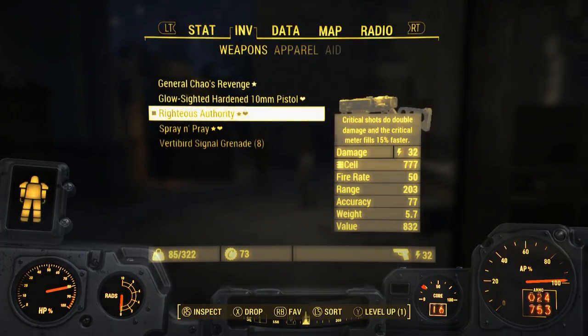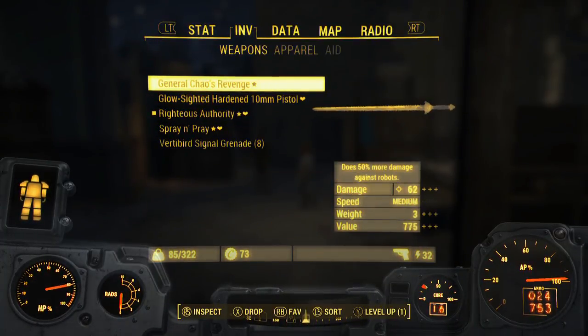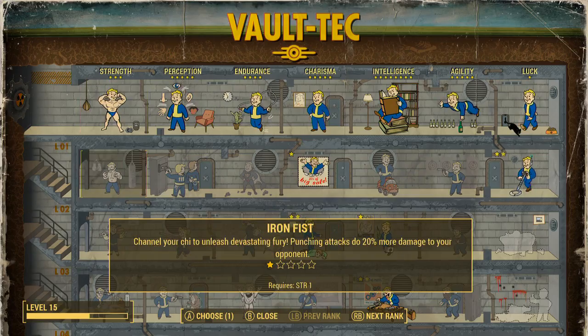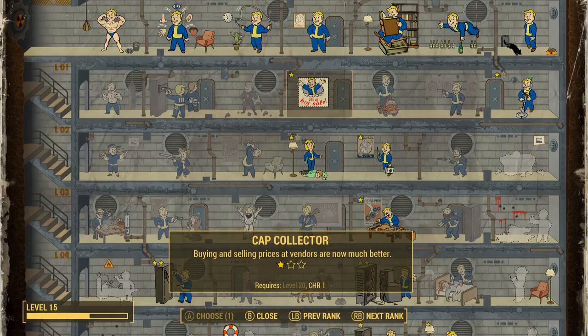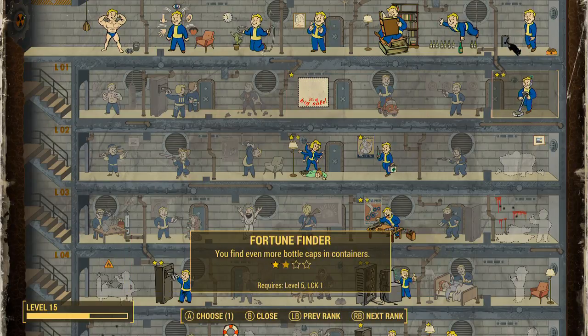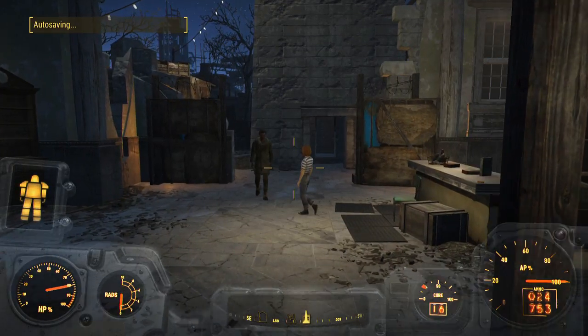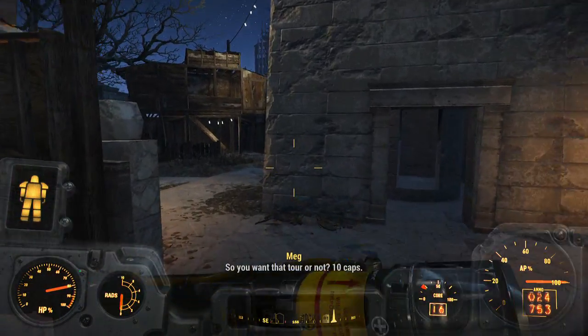What weapon do I have that's not favorited? Oh, General Chao's Revenge — okay, that's fine. We do have a level up, let's go ahead and level up here while I'm thinking about it. In the menu I think I'm gonna go with Fortune Finder — actually, let's go Gun Nut. Almost just shot that kid.